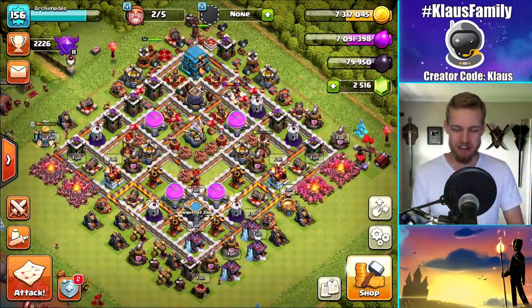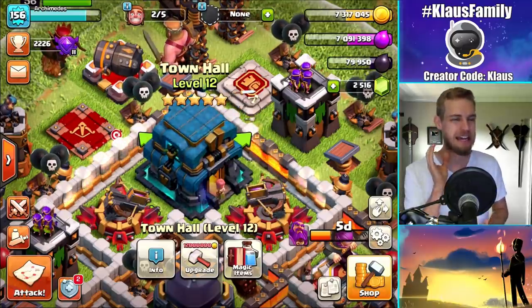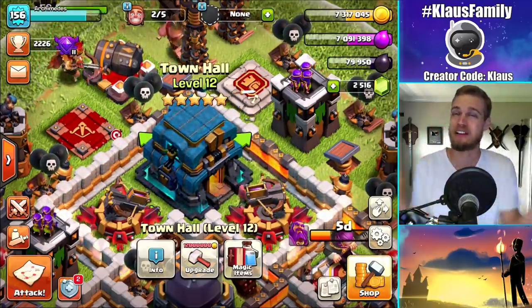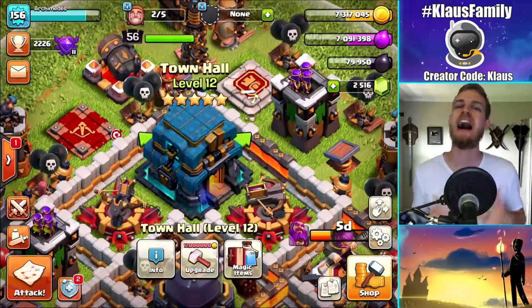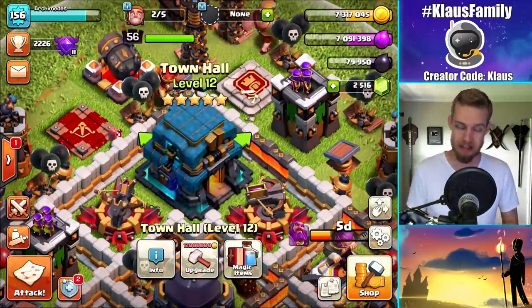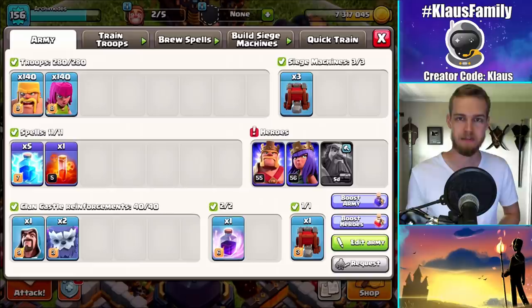Hey family, what's going on? Klaus here, and welcome back to our Town Hall 12 Let's Play, where the Elixir issue is being solved. You guys remember last episode when I said enough is enough, I need Elixir now? And so we made the switch to Barge, and it has been the best decision that I've ever made, besides maybe getting married. That one was pretty big too.